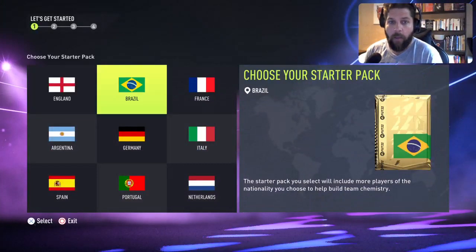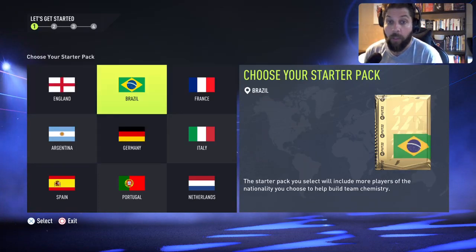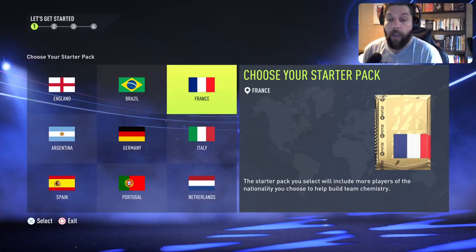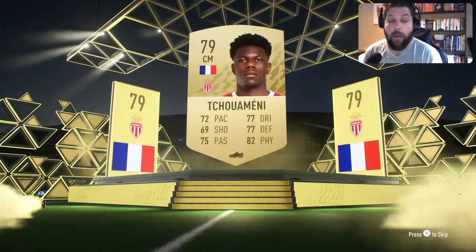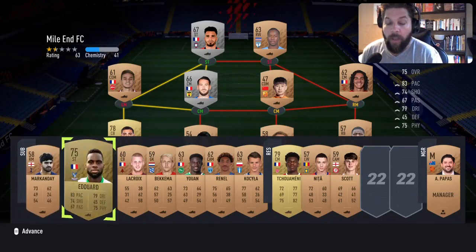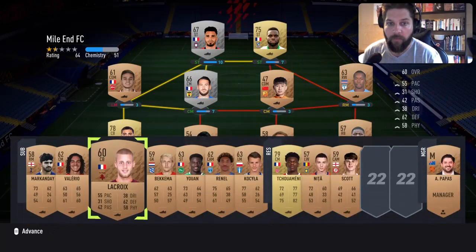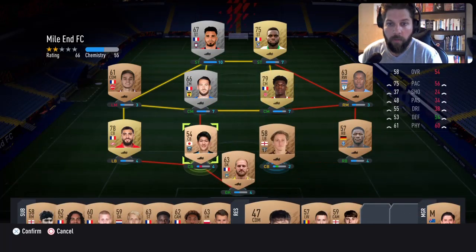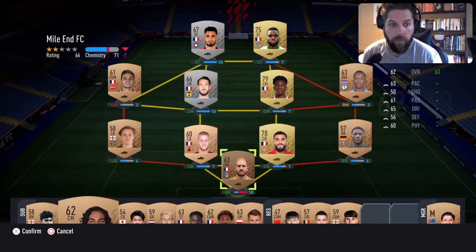To start the Poor Man Road to Glory, France is a great pick. You can go England or Brazil for the SBC, but I don't want a French team anyway so France it is. Chwamine is not a bad pick — it's not the strongest squad but Edward is a great first striker. Move these around to get some objective chemistry.